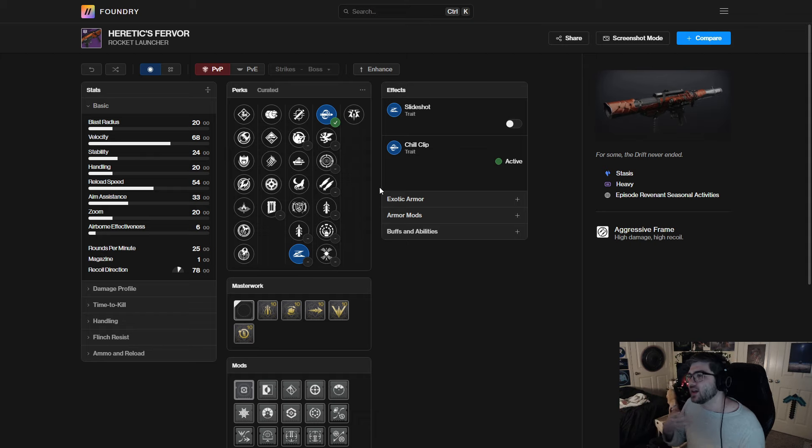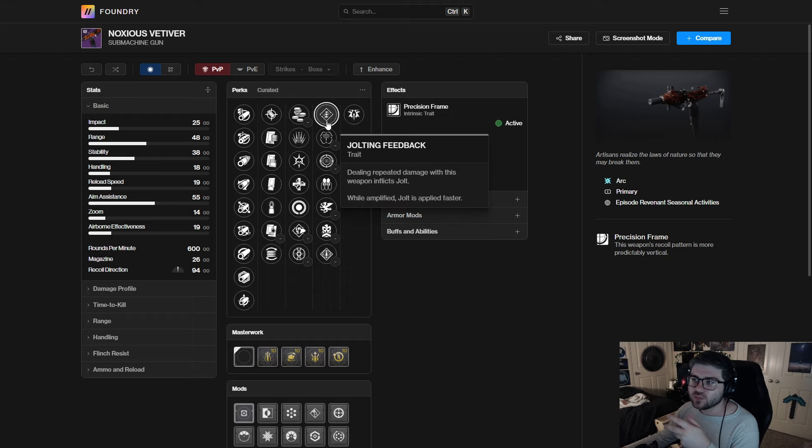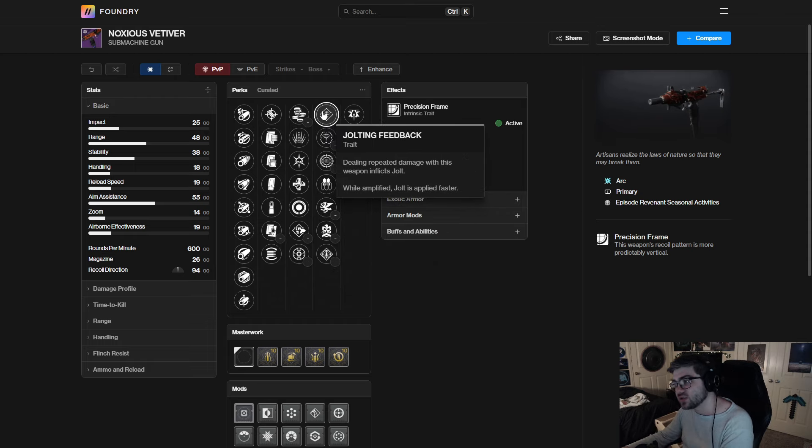Next up we have the Noxus Vetavir — a 600 rounds-per-minute arc SMG. It has the Pillager look, which actually looks really sick. I'm kind of sad they don't have Volt Shot on it. They do have the new perk Jolting Feedback, but like we talked about earlier, in lower-tier content Volt Shot is just always going to be better. There is some champion mod support for SMGs this season, but I don't really foresee Jolting Feedback being the best option there either.